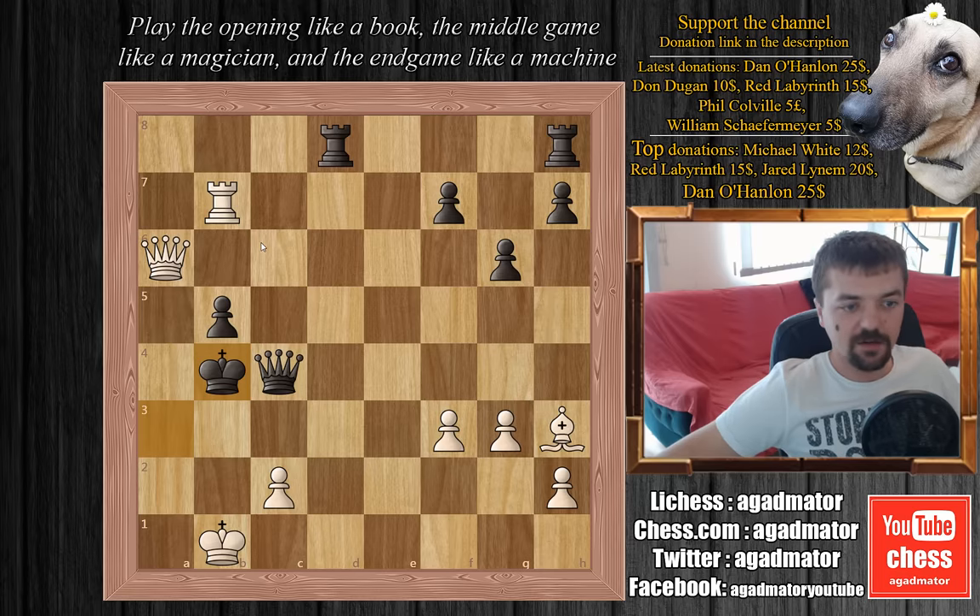If the queen captures on c3, it's simply queen captures on b5 with check, king a3, and rook to a7 — this is deadly because queen to a5 and rook captures on a5 is checkmate. So on c3, Topalov has to capture with the king. King captures on c3. Now Kasparov plays the very nice queen to a1 check. The king cannot go to d3 because of bishop to f1 check, picking up the queen. Topalov plays king to d2, then queen to b2 check, and Topalov plays king to d1. It seems the attack may be over — but this is where the bishop on h3 proves its worth: its presence was felt in every line of the attack.